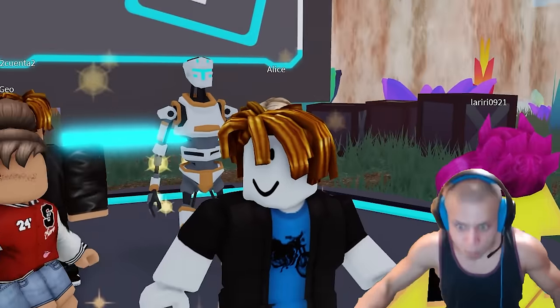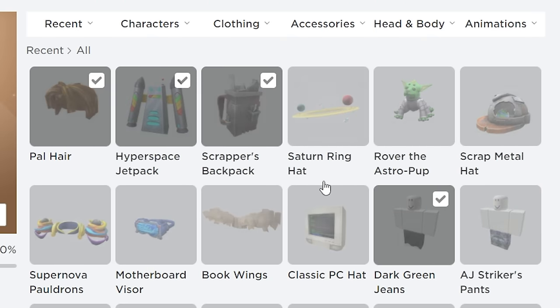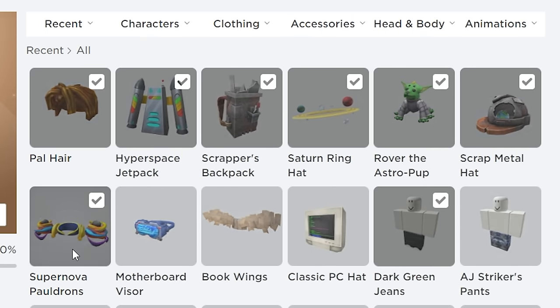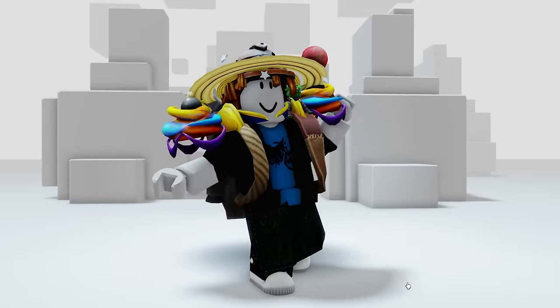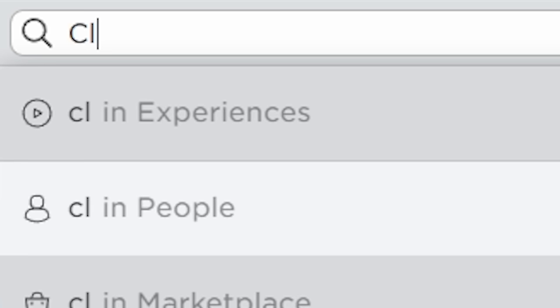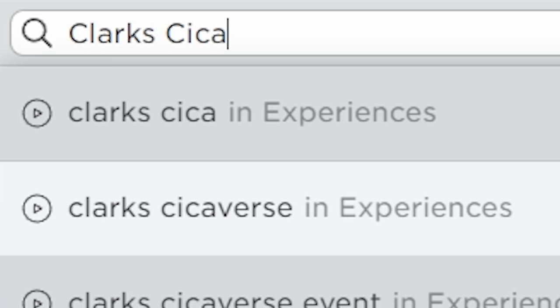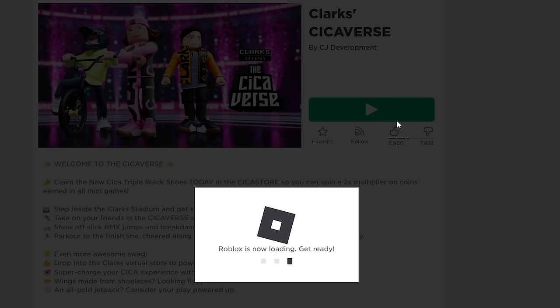And there, we are done. Look at these crazy free items we just got - we got a whole collection. This is actually insane, the fact we got so many, and it was like taking candy from a toddler. Now my bacon looks absolute bonkers - look at this guy, he can barely carry all these items. Next, search this game and this game right here with the purple. Not gonna lie, all these free items are making me hungry guys.